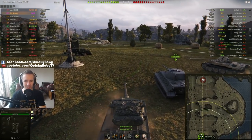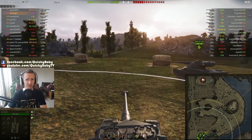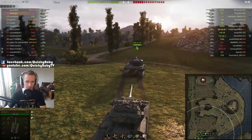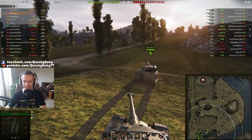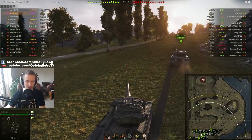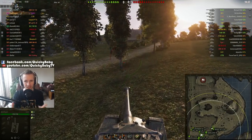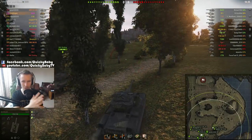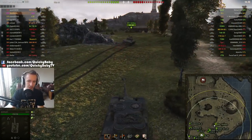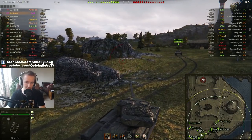Now let's get into some gameplay. I'm rolling out on the Cliff map — I must note this replay is from patch 9.17, not the current 9.18 patch. The reason I don't have 9.18 Emil II gameplay is because as soon as I got the Kranvagn, it feels like the full-fat version of the Emil II, while this feels like the diet version. That's not to say this isn't a great tank — when you play it well, you're capable of some exceptional games.